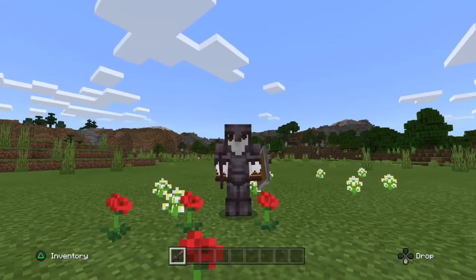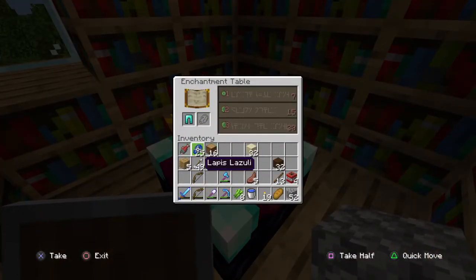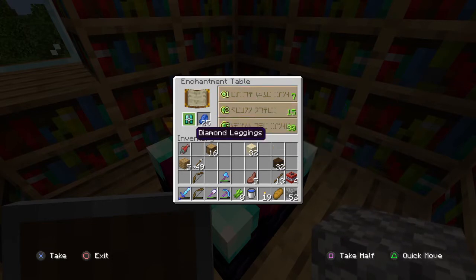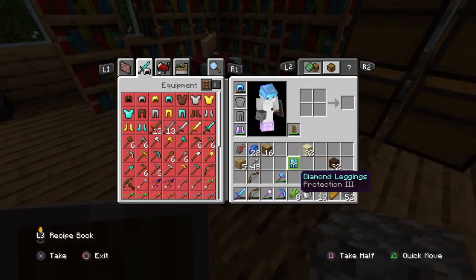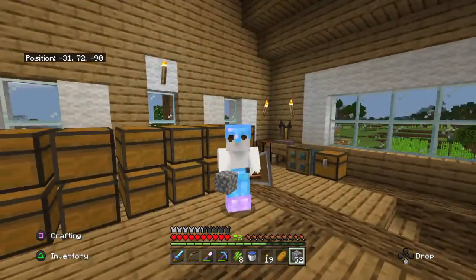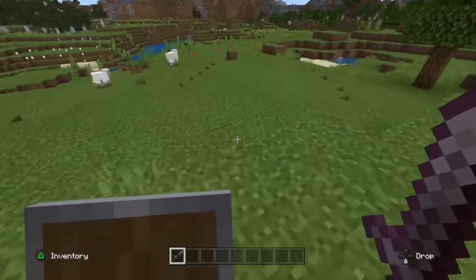Number two is to enchant things. If you have access to an enchanting table, please use it — it's going to help you a lot and make your weapons, armor, or whatever you use stronger. If you have enough experience and levels, go ahead and enchant your items. Try to make them as powerful as you can, because even just a little enchantment can bring big results to your armor.